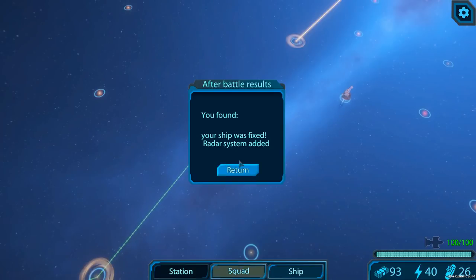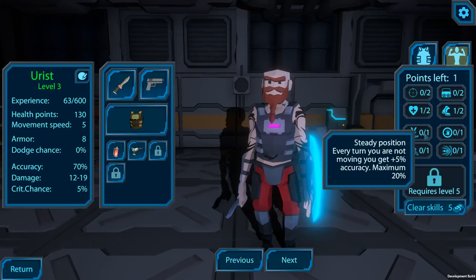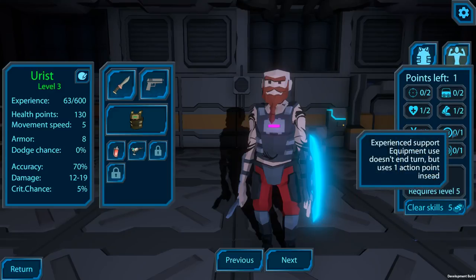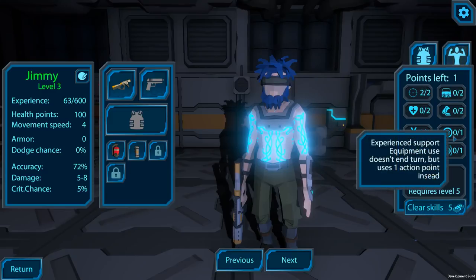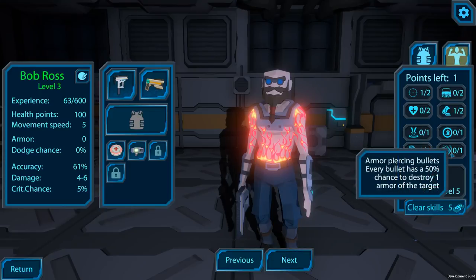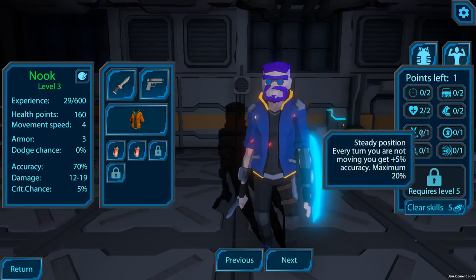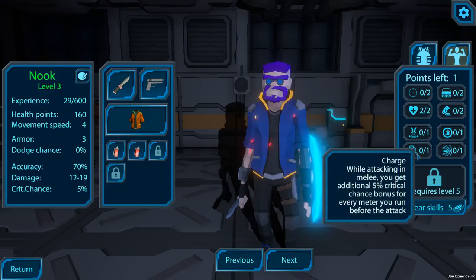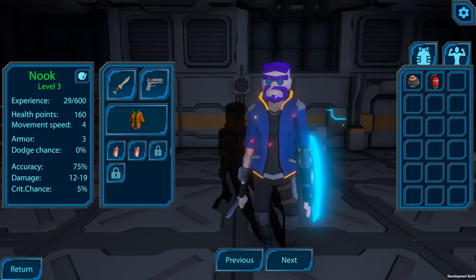Your ship was fixed and a radar system was added. We get new level-up abilities. Urist gets Charge: while attacking in melee, every meter you run before the attack gives five additional critical bonus chance — that's what we want, Urist is a bit of a rampager. Jimmy gets Steady Position: every turn you are not moving, you get five accuracy. Bob gets Armor Piercing Bullets: every bullet has 50% chance to destroy one armor of the target. I'm also going to lose the stimulant and take a grenade.